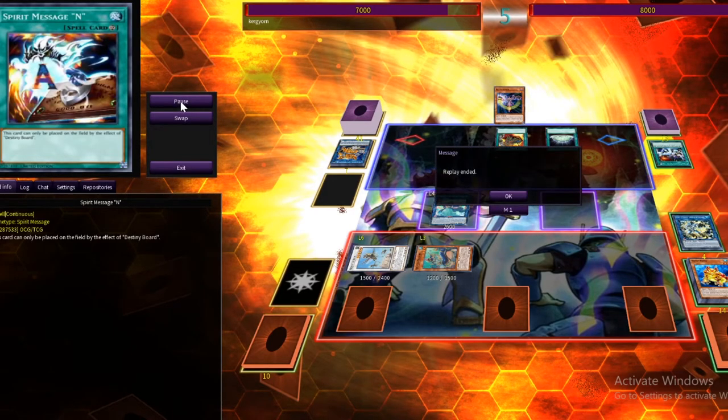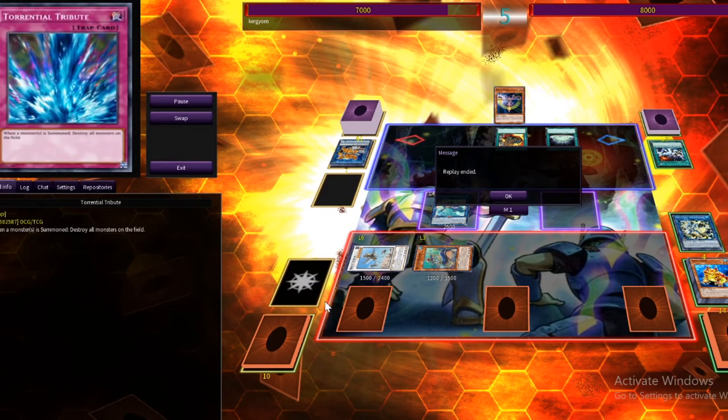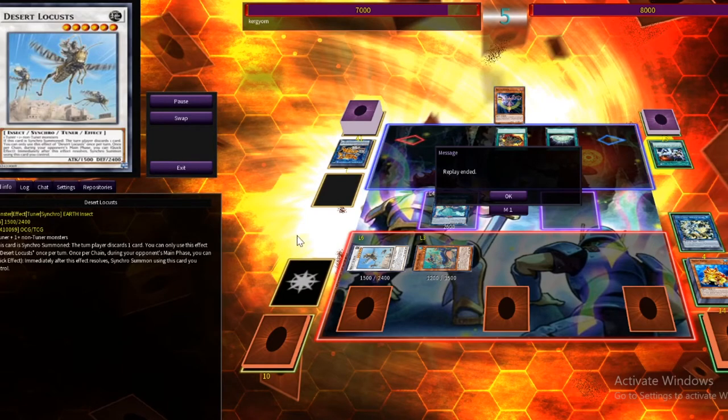So I put everything face down and take the L. I quit because I'm not going to play against Mystic Mine. I hate that card. That's the replays — let me get you guys the decklist.